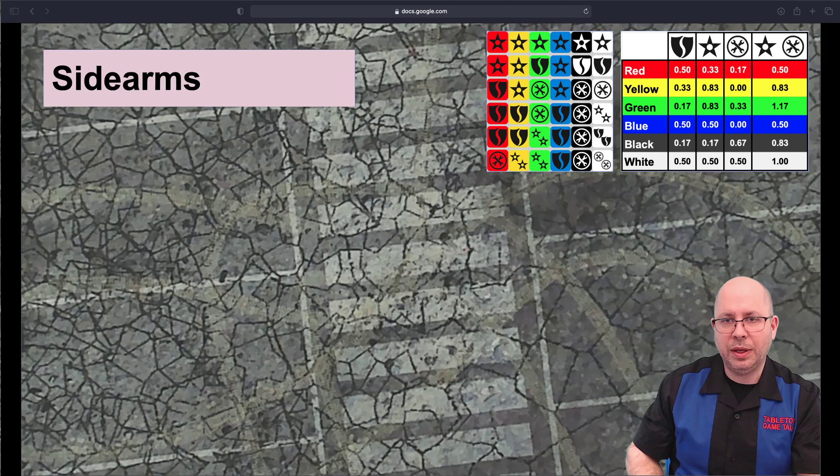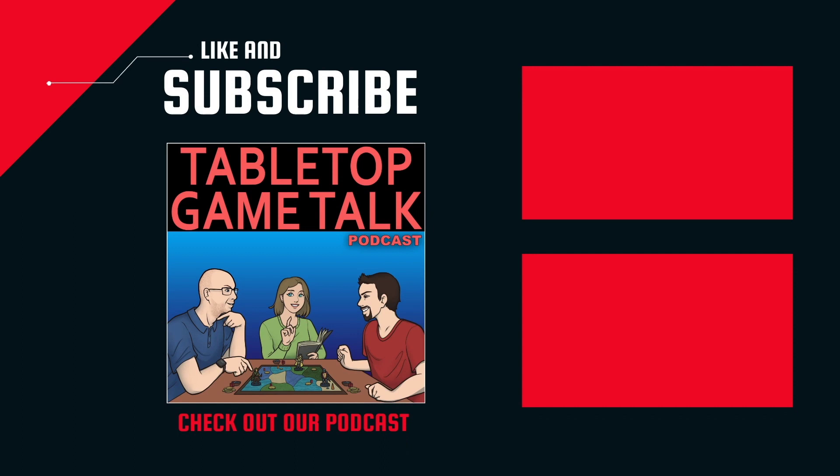So those are all our gear cards, sidearms, and drivers. That concludes part two. I went really in-depth with crew, and I'll probably go even more in-depth when we get to build points for building your car — that's why we have three separate videos so you don't have to watch them all at once. Until then, keep playing Car Wars and blowing stuff up with your sidearms.